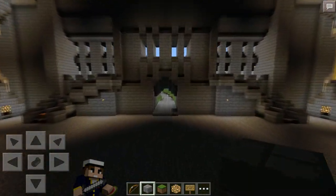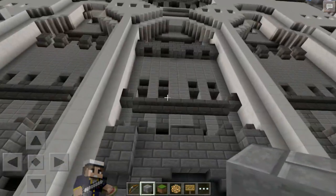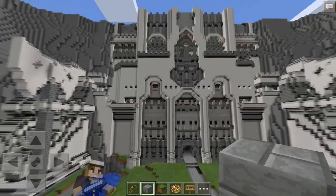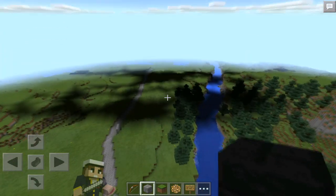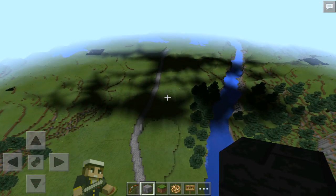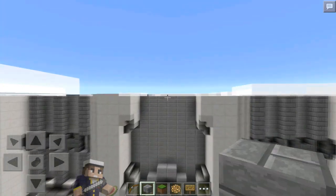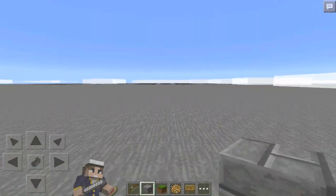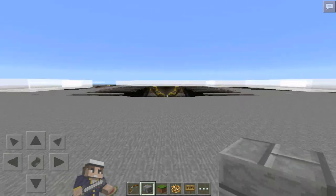I hope you guys enjoyed! If you did, make sure you like and comment — tell me what your favorite part of Erebor is. If you want to see more Minecraft Pocket Edition map showcases, let me know in the comments below. Looking at the outside, you can see the top just gets cut off by the clouds — he couldn't port it completely because Erebor is too big for Pocket Edition. If you have a PC you can download the full version there.